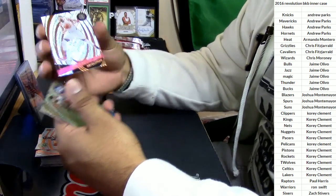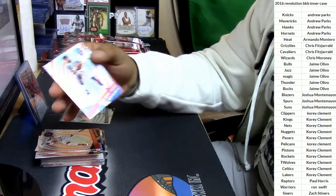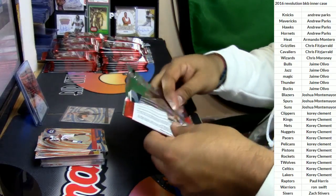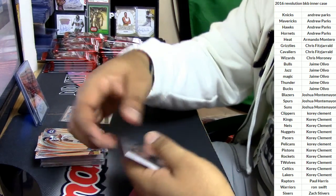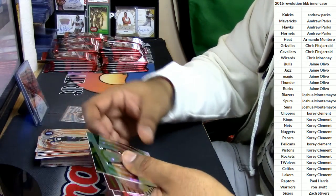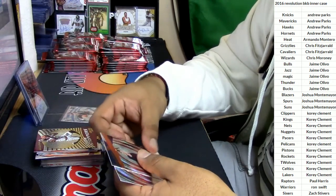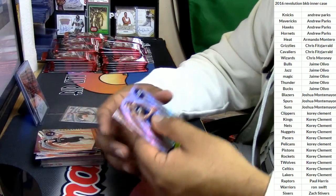Well, let's see what else we have. Jonas Valanciunas, Raptors. DeAndre Jordan, Clippers. Gerald Levert? No, it's Chris Levert — or Karis Levert. I'm not sure if it's any relation to the singer. Marc Gasol, Grizzlies. LaMarcus Aldridge, Spurs. LeBron James, Cavaliers. Devin Booker, Suns. Rudy Gobert, Jazz.